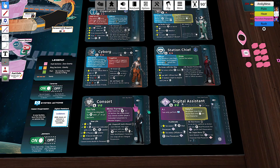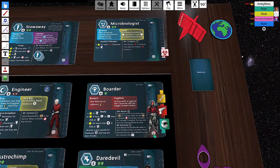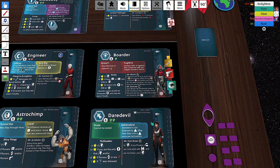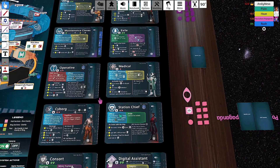Characters can possess items, data, and bribes. There is an item limit — for all characters the item limit is three, which is why they have three slots. Except for the maintenance clones, which only have an item limit of two each; there are three maintenance clones in this game. Characters can be human, robot, or data. In this case there are humans, robots, the digital assistant, and the digital assistant is data.